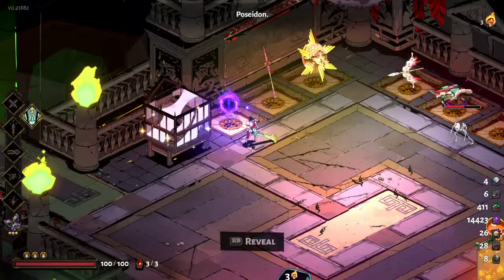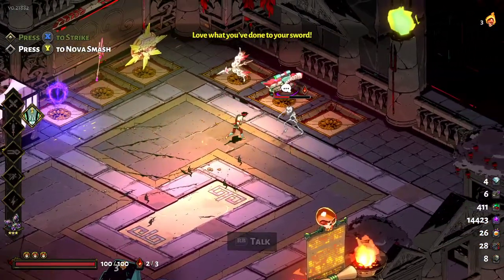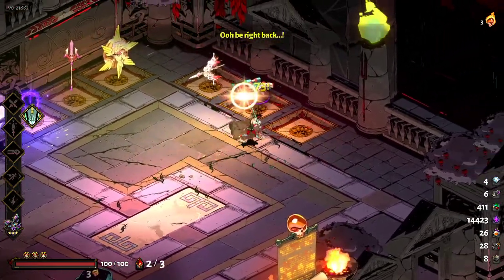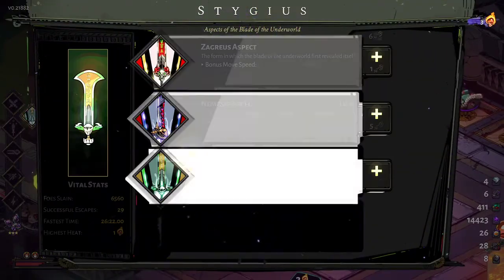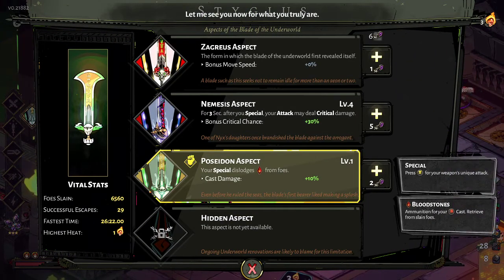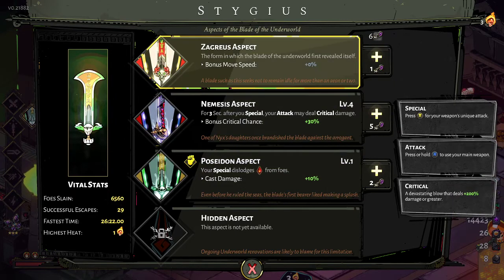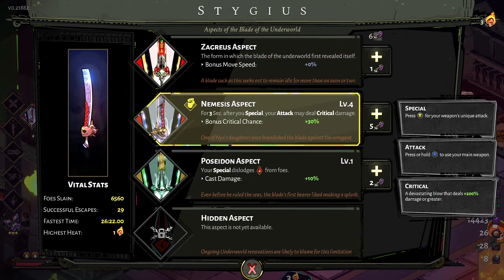Next up is Poseidon's Aspect. Looks very cool. Simple — you cast into somebody, you smack them, it comes out. This is good if your cast has a low cooldown or comes out very quickly. Bad casts or casts that don't get lodged inside of enemies — like Ares' cast or Dionysus' cast — those two would not synergize with this at all. This is why I select Nemesis' Aspect as the best, because it's versatile. It's good, reliable damage and it's versatile, whereas with Poseidon you're relying on having a good cast that doesn't get dislodged.